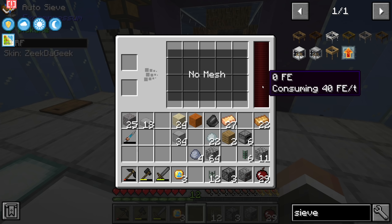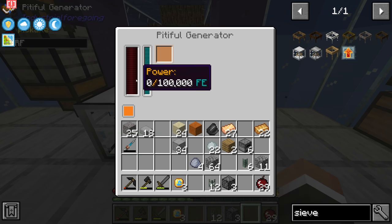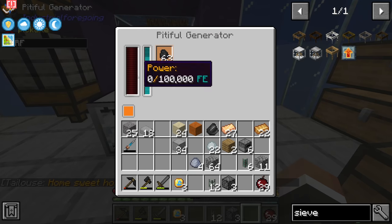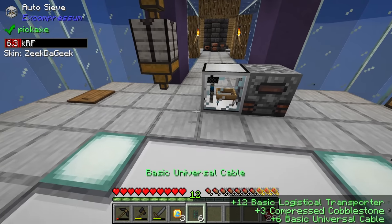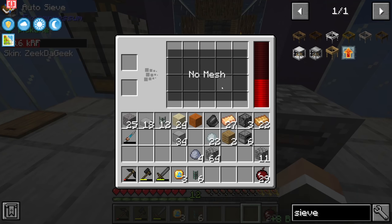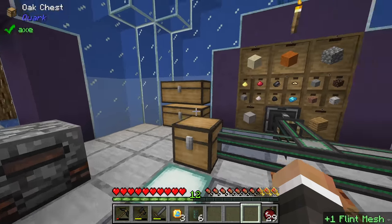If we put down the pitiful generator and add some tiny coal as fuel, it starts generating redstone flux deposited into the adjacent auto sieve. Right now it says no mesh, so we grab a flint mesh and shift right-click to add it. Now we have a working auto sieve - drop in some red sand and the little guy inside begins automatically sifting for us.